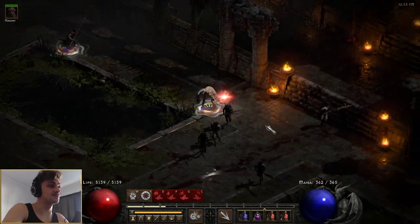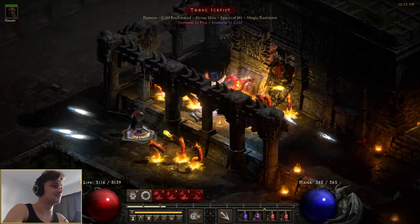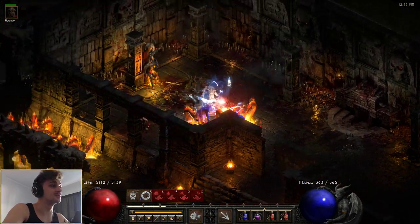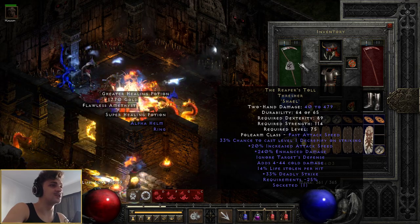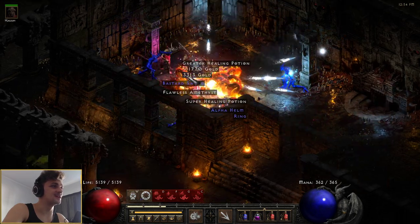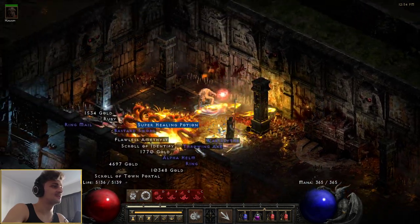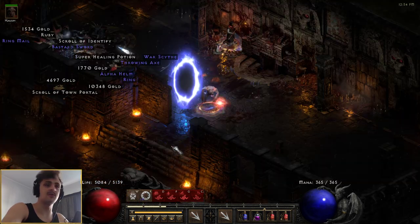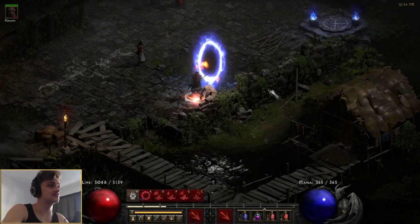I'm keen to try this exact setup on a Fury Wolf — it's probably going to be damn good as well. It would just be a slightly weaker version than the one Dabrowski did, of the Reaper Wolf. I did try a few different weapons with this particular setup, but the lifeleech, Ignore Target's Defense, Deadly Strike, and Decrepify — especially from Reaper's Toll — just made it so much better. No damage taken at all, really. Super easy.